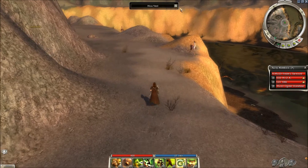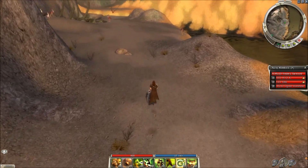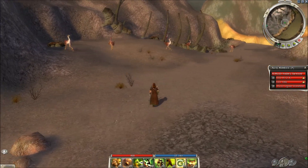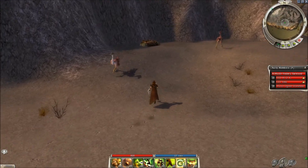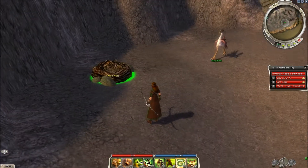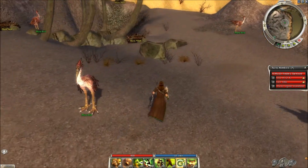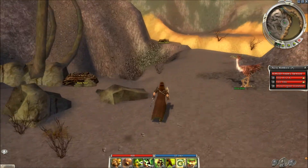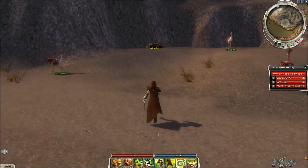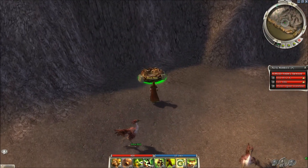Our next pet is a Moabird. They can also be found in Ascalon, and the best place for finding one would be here — there's a whole bunch of them. That's because they have their nests over here. Now you can steal an egg from one of these nests, and I believe it's part of a cross-campaign quest which allows you to get a mini pet. I haven't done that yet, but I might do that in the future. So if you need to know where to get a Moabird, just go over here.